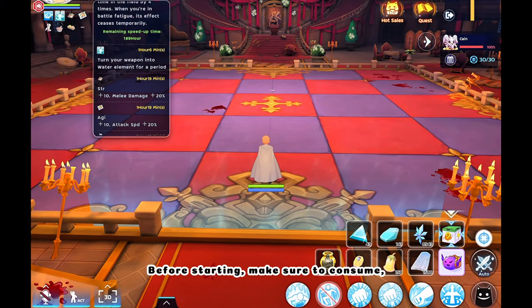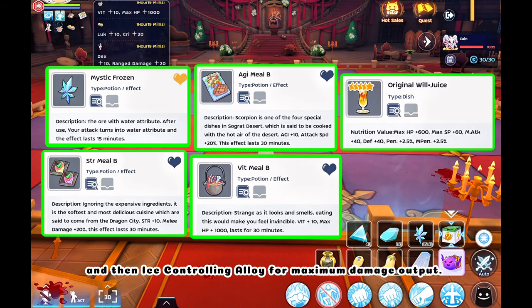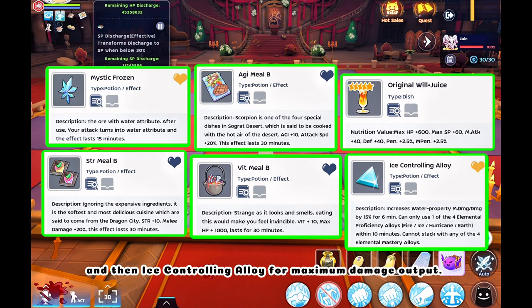Before starting, make sure to consume Mystic Frozen, Meal Bees, 6 pieces of Original Will Juice, and then Ice Controlling Alloy for maximum damage output.